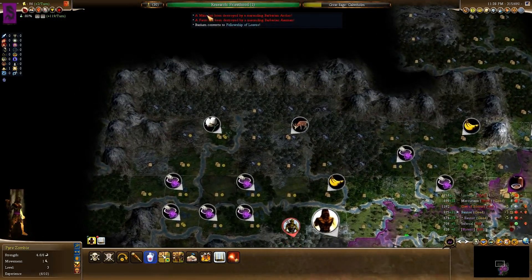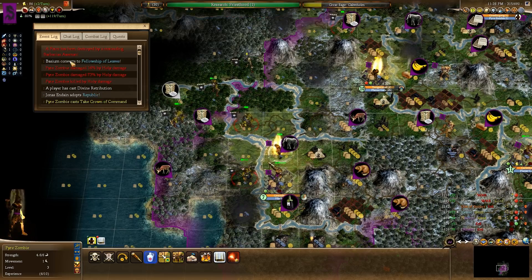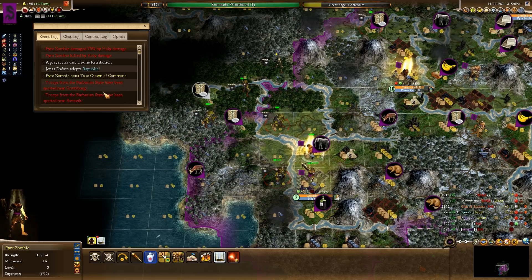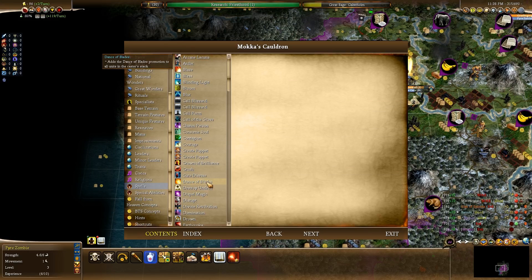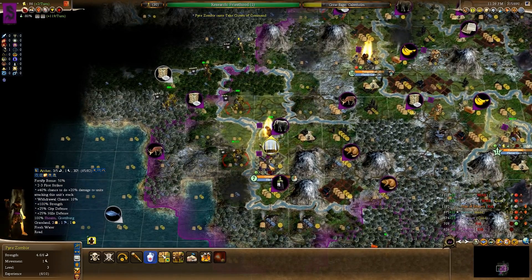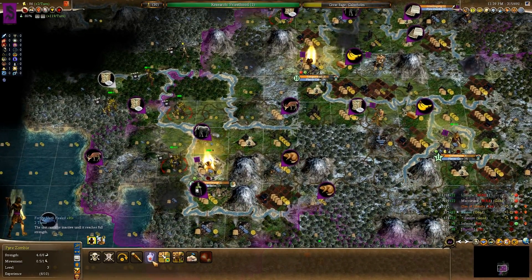Hopefully those Planner Gates will actually spawn something else - I really hope they do. Let's see if I can capture some Barbarian units at least. Killed by holy damage - what the fuck is doing holy damage? Why the hell did Basium convert to Fellowship of Leaves? I don't know. For some reason we've got Pyre Zombies being damaged by holy damage. A player has cast Divine Retribution - oh, that might be it, actually. It's a world spell. At least this guy's still alive, I guess.